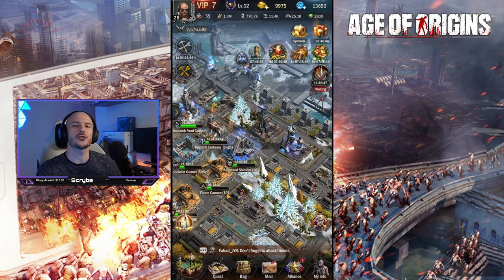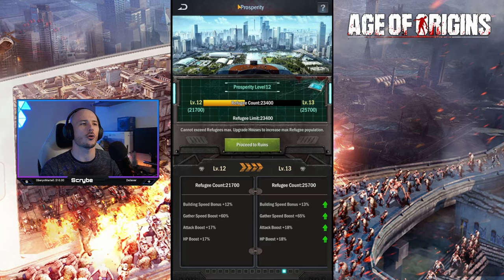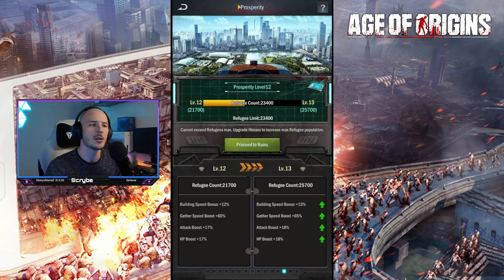So what is prosperity levels and why should you even care about it? If you click your little button up here, you see this little trophy with the wreath around it — that is your prosperity icon. By clicking on that you will be able to feed through into the prosperity level ranking that you currently own, which is based on your refugee limit.